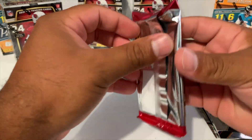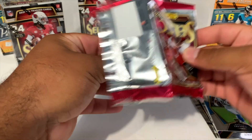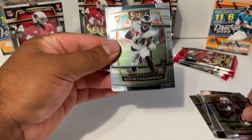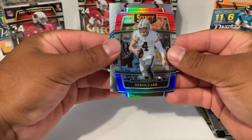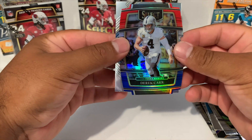Here we go guys — just finished up the second week of football. We got Nelson Agholor, followed by Kenneth Gainwell. Looks like we're going to have our first red and blue — this is going to be Derrick Carr. And then we got Austin Ekeler.